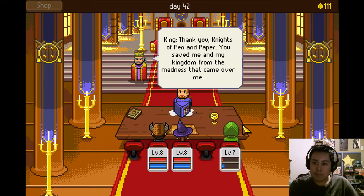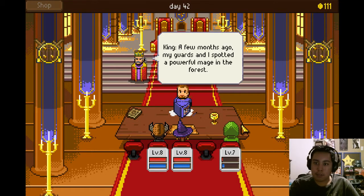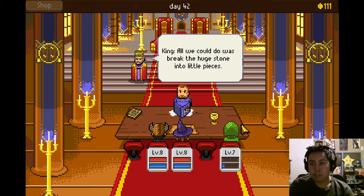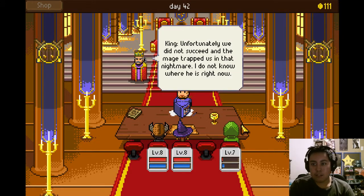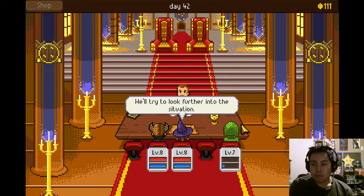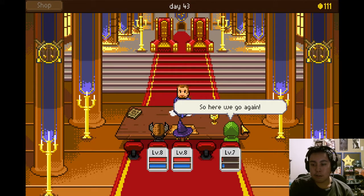Thank you, knights of pen and paper. You've saved me and my kingdom from the madness that came over me. But what happened? A few months ago my guards and I spotted a powerful mage in the forest performing a forbidden ritual using a huge black stone. We tried to stop him — all we could do was break the stone into little pieces. We'll need a quest to find these little pieces — keep that in mind, this game has just started. Unfortunately we did not succeed and the mage trapped us in a nightmare. We do not know where he is right now. All I remember is that he needed all four artifacts from our pen and paper world. We must not let this happen.